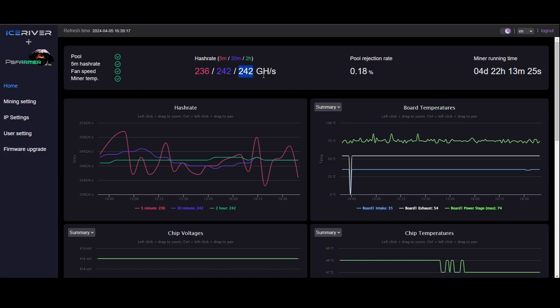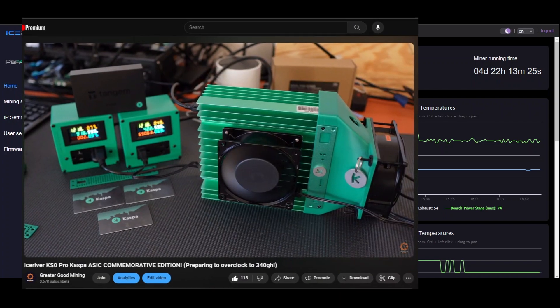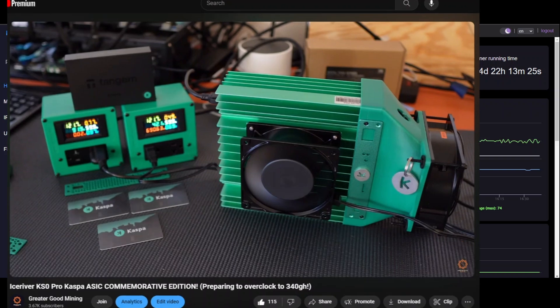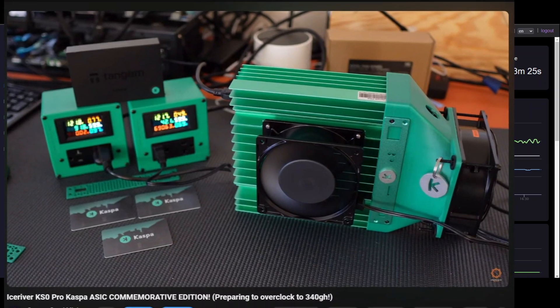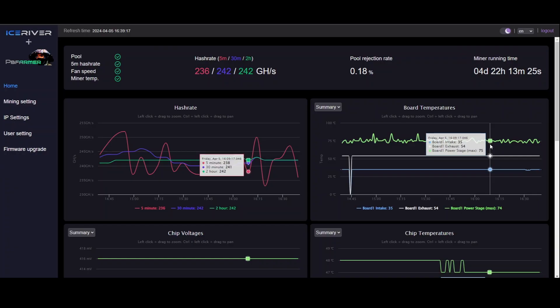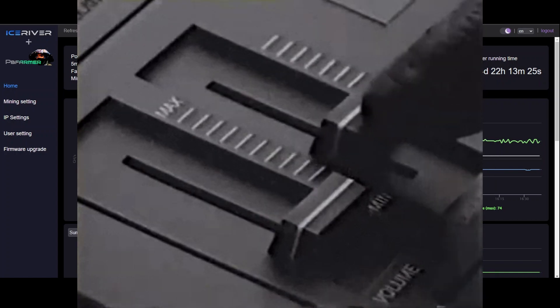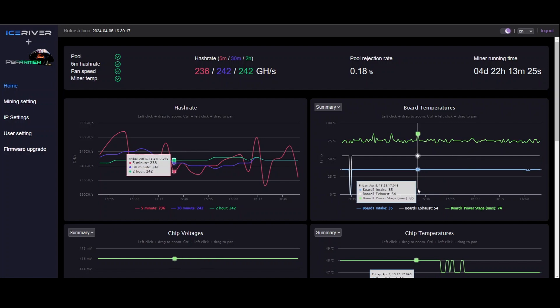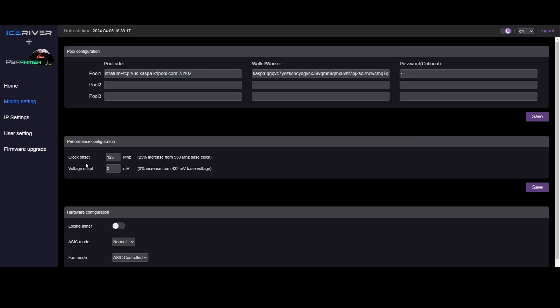So my two-hour average is 242 gigahash per second. I'm going to slap this thing on a power meter and start tweaking to see what I can get out of it with minimal mods. Right now it's set up with external fans and the shroud kit, and my power stage temp is already 75 degrees. Currently the only thing I've tweaked so far is the clock offset to 125 — I have not increased the voltage yet.